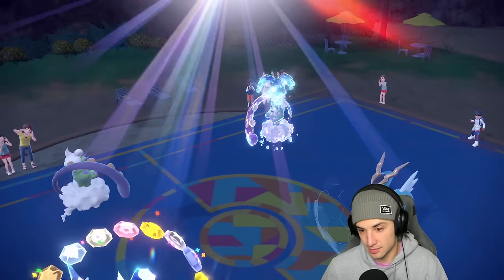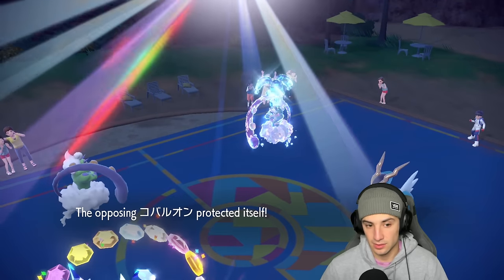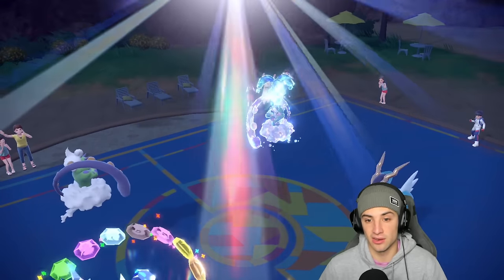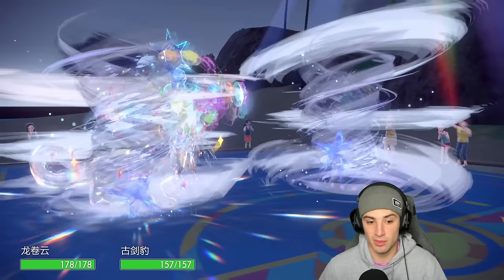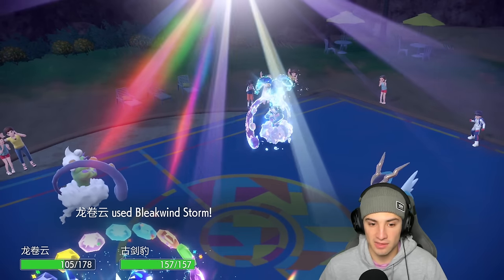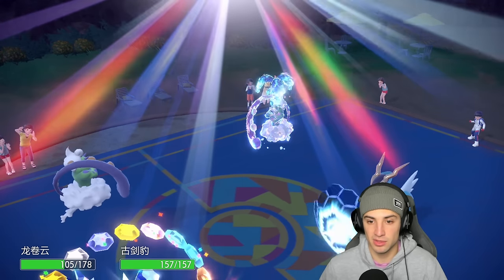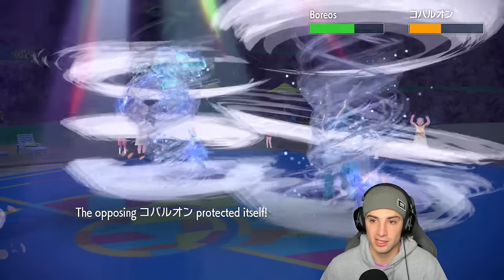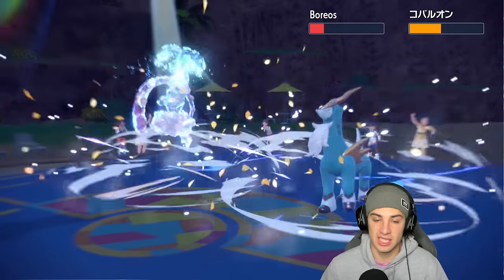Sacred Sword gets blocked. Bleakwind Storm flies — one of my Pokémon dodges, unfortunately it's Tornadus dodging not Chien-Pao. Bleakwind Storm gets blocked by Cobalion but lands onto their Tornadus — does nice damage.